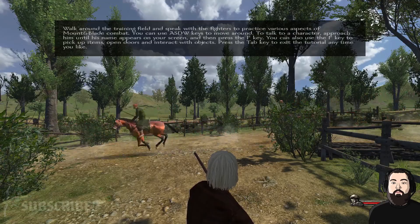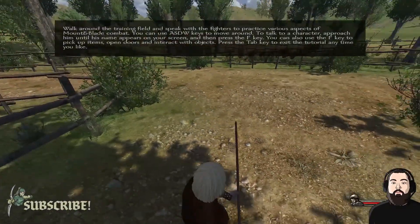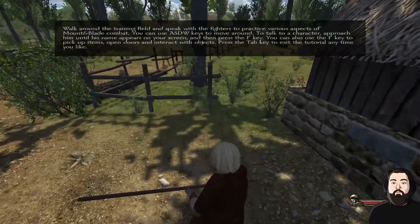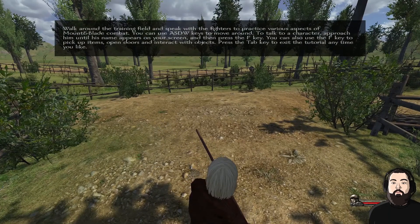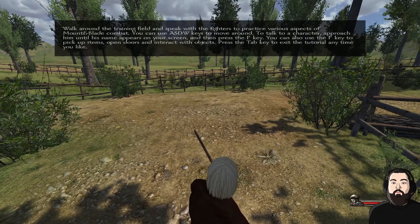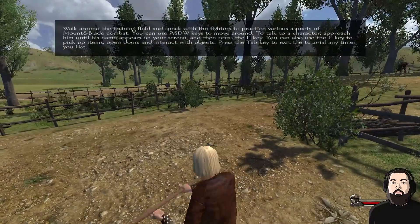Walk around the training field, speak with fighters, practice various aspects of Mount and Blade combat. Controls are WASD, not WSAD. Talk to characters, approach them, use F to pick up items. Looks like you can just straight-up swing.